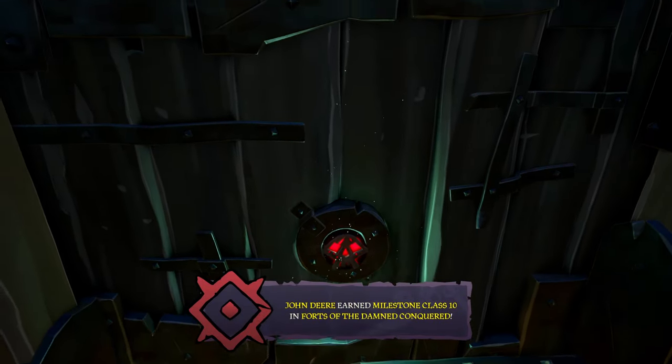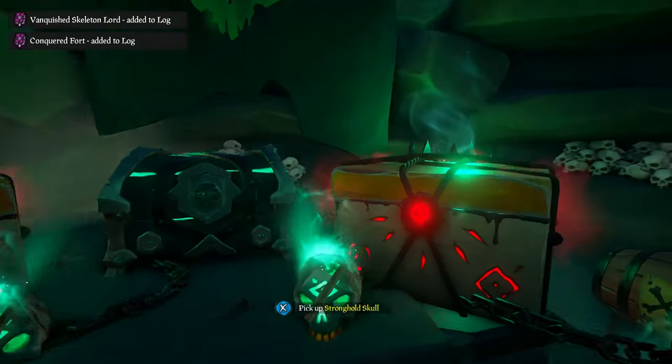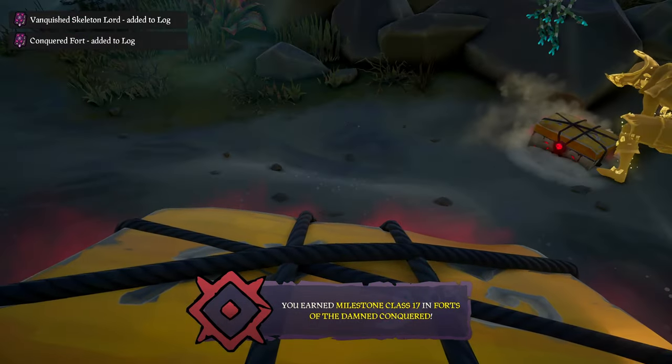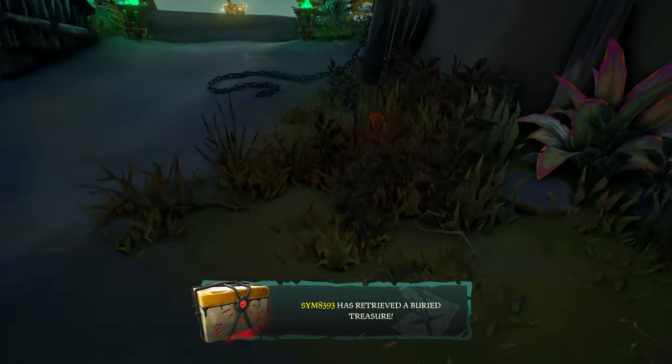The best way to get these, especially as of this update, is to grind out the Fort of the Damned. Now that you can get the Skull of Destiny as of Season 9, you can really bang these out super fast. I have a complete Season 9 update video — if you need help with any of the other additions, feel free to check that out. I'll link it in the description.